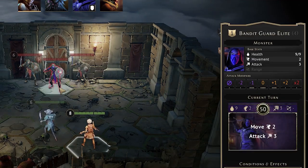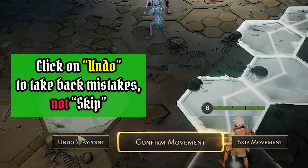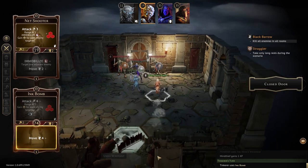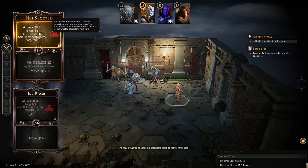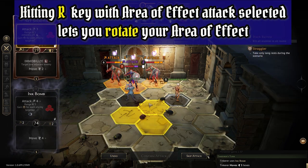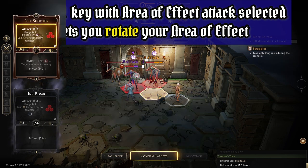When moving you can either click on the hex you want to move to and an automated pathway will be generated, or you can move hex by hex and undo any waypoints you want along the way. Clicking skip movement will end your movement. When you have an area of effect attack armed, remember to hit the R key to rotate the hexes in order to get the exact targets which you want to attack.